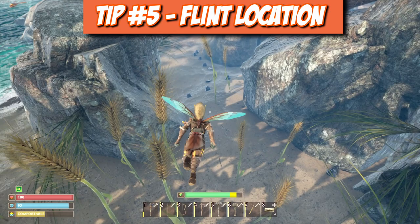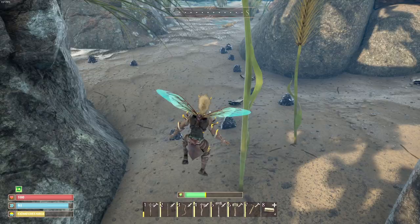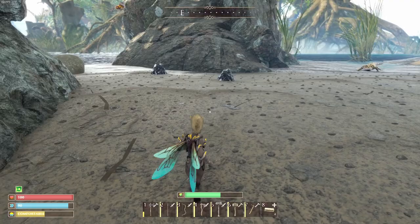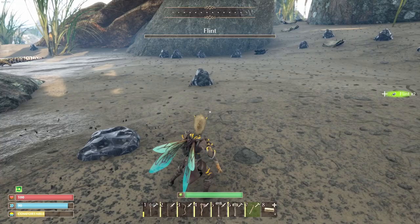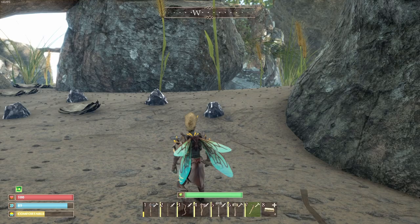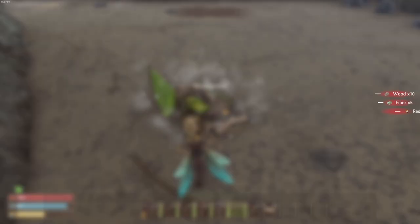Tip number five is where to find flint. Head down to the south beach at the very bottom of the map. Watch out for geckos down here. Once you have a pickaxe, come down here and there's all the flint you could ever want. Mine about 10 nodes, keep an eye on tool durability, and when it starts dropping, pull out a portable workbench and repair your pickaxe for free on the go.